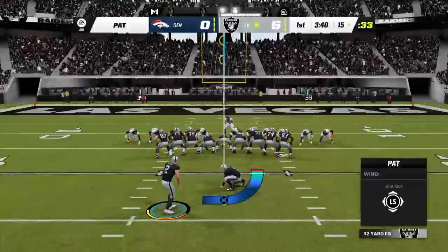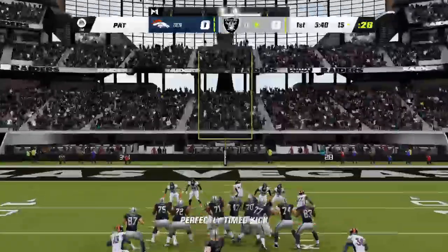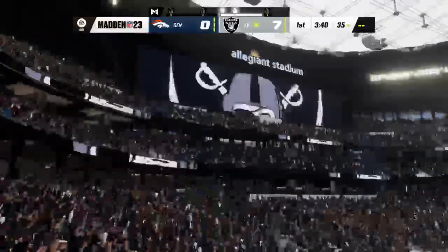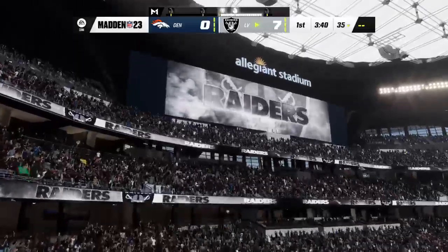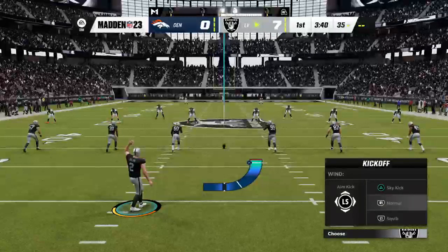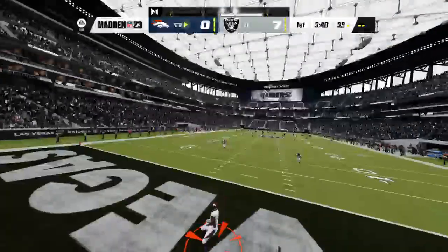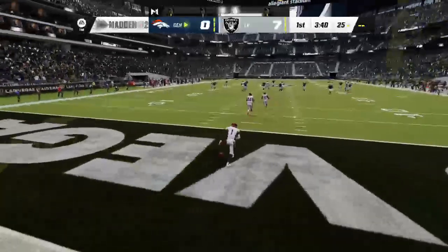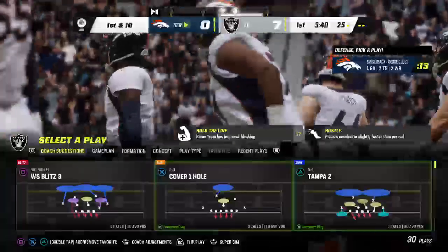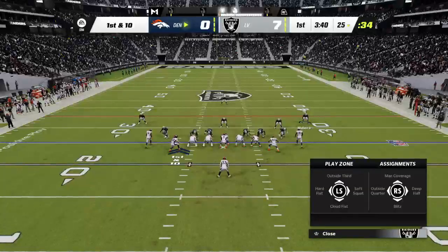Daniel Carlson for the extra point — and that makes it 7-0 Vegas. The drive only spanning three plays, capped off by a touchdown run from Josh Jacobs. Following the touchdown, Carlson kicks it away. The Broncos now at the 25 on their second drive offensively. Last time they were stopped on fourth down and had a drive stall out — we'll see how they respond.